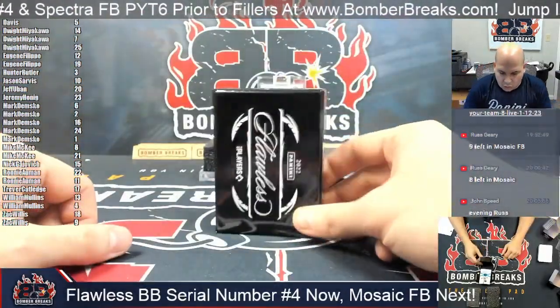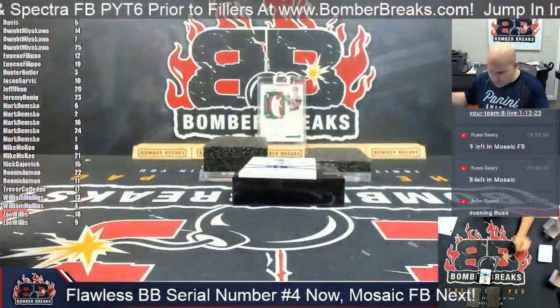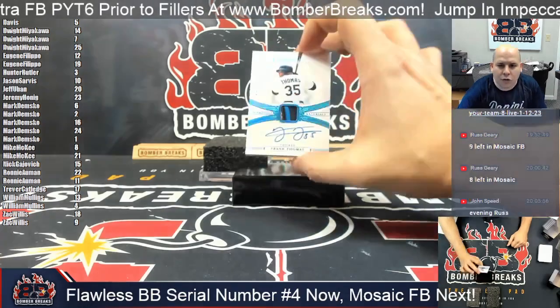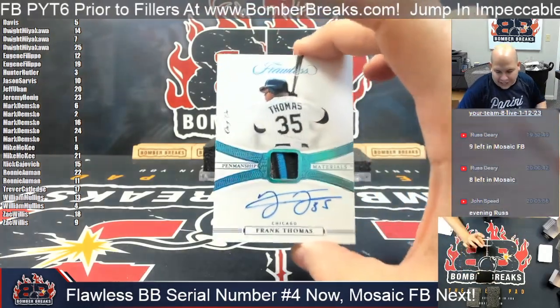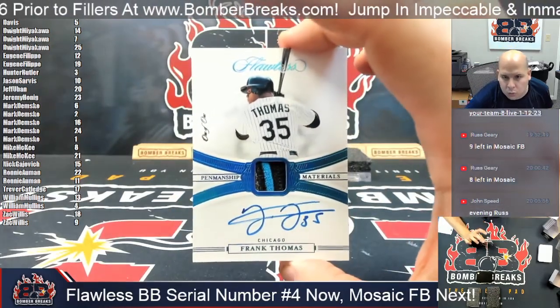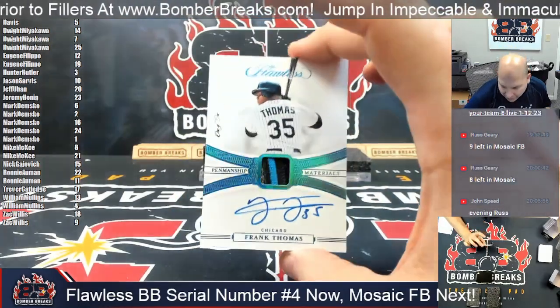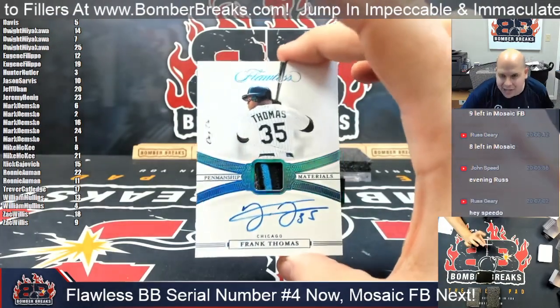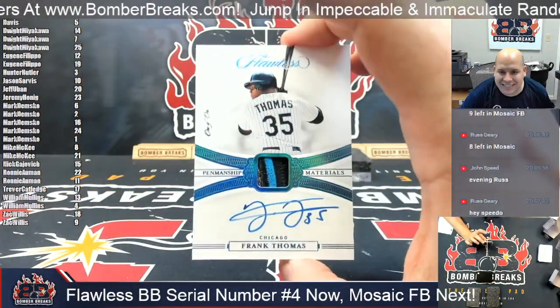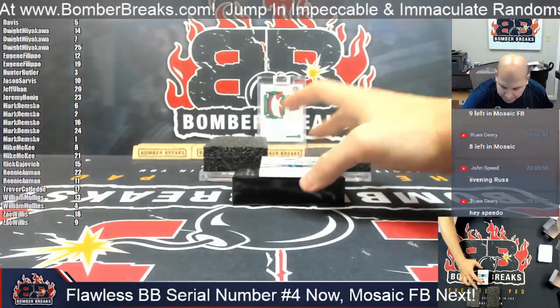And the last one before we do the encased - how about the one-of-one Frank Thomas Penmanship Materials! The Big Hurt has arrived on the break pad. Nice little black and blue with a slight sliver of silver - one of one, Big Hurt.